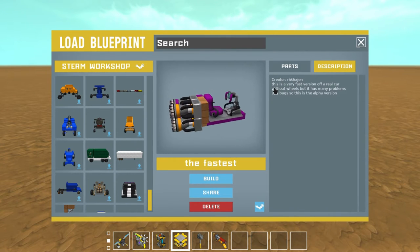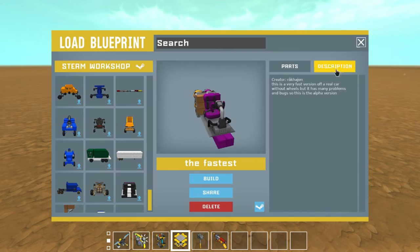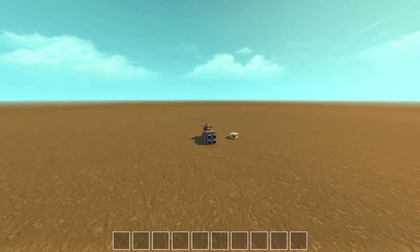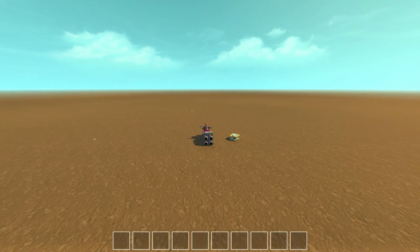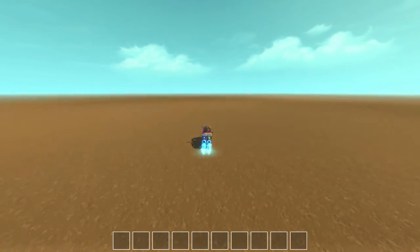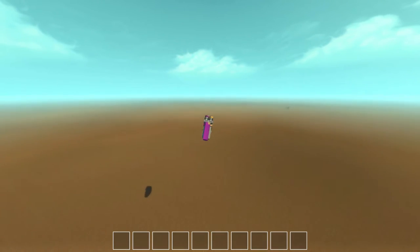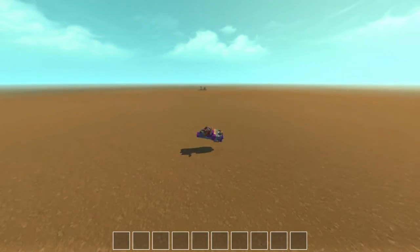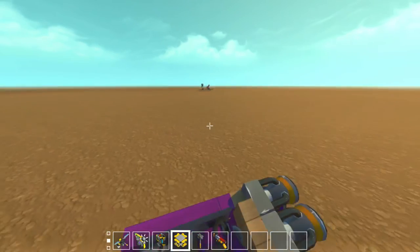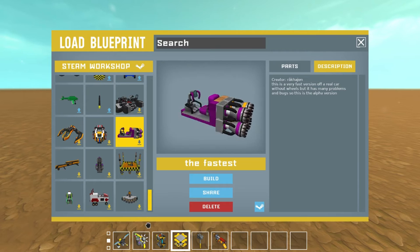This is described as a very fast version of a real car without wheels, but it has problems and bugs — it's an alpha version. There's no steering on it. That is actually considerably slower than everything else we've tested. I gotta say that one is not fastest — even my fast car was way faster than that.